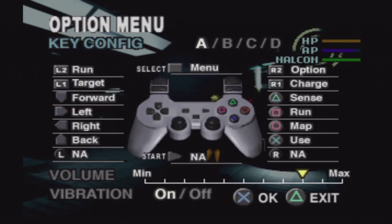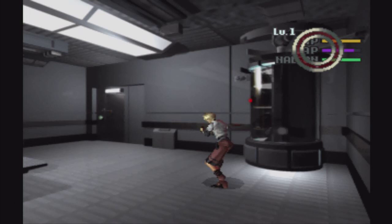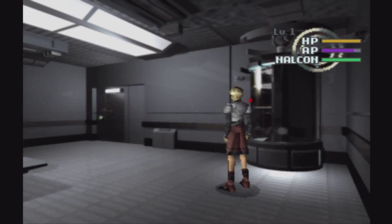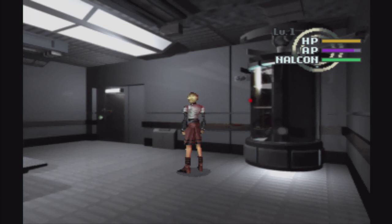Cool, you can change the settings. You have your HP, which is your Vitality. Your AP — I think the Nalcon is your special power. You charge this up, and that's basically your Nalcon.